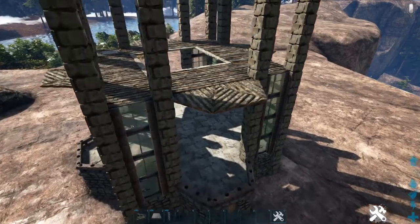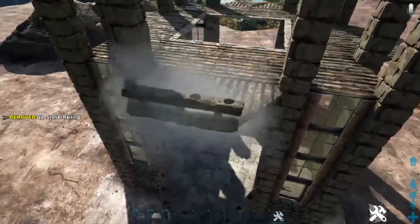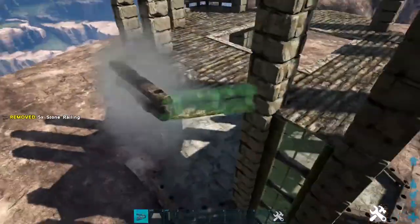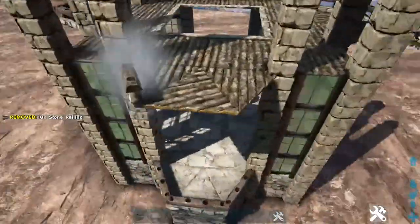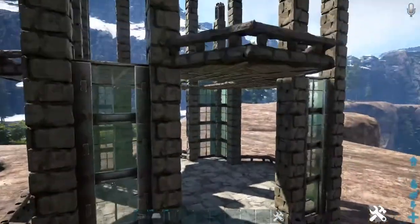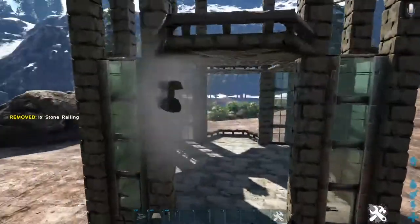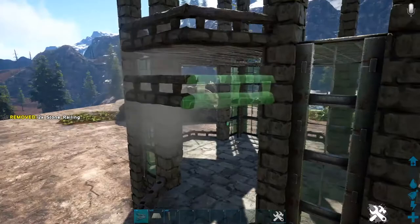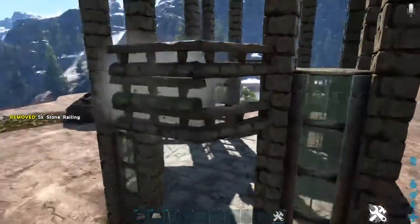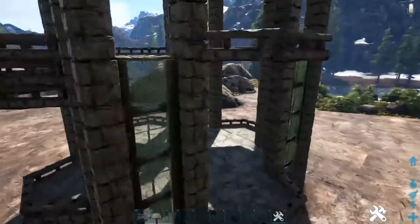Now on the second floor, where we have those wooden triangle ceilings, place a stone railing on top of each one, then go around to the other three sides and do the same thing. Then come underneath those wooden triangle ceilings and add another stone railing on this snap point — one right here and right here as well. Then add another row just above those. That'll give you something that looks like this. Go ahead and do that on the other three sides as well.